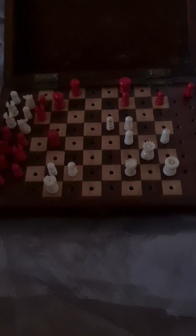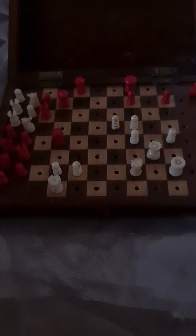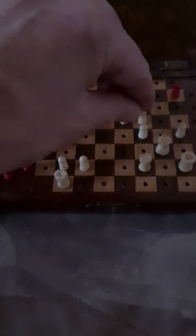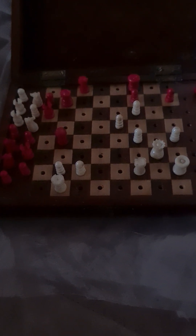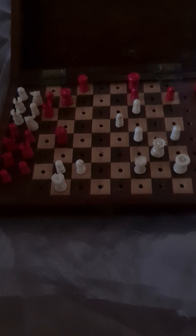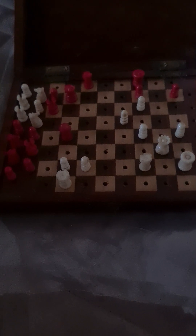After 33...Kf8, what White wants to do is to stop that Black f-pawn from advancing and also stop the king from escaping to e7. So the obvious move here is to play f6, which is what happened. White is threatening Qg7 and occupying the d-line, trying to force checkmate on g8. So how does Black extricate himself from this one?